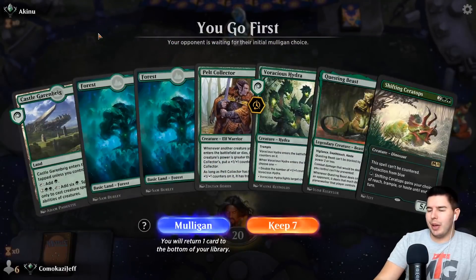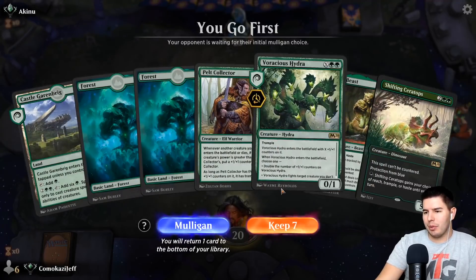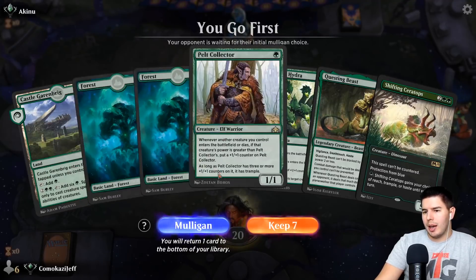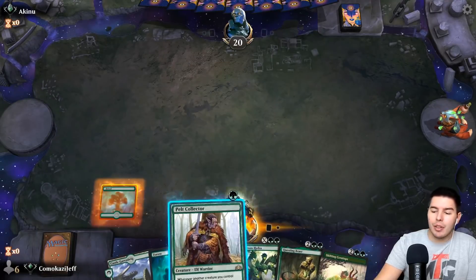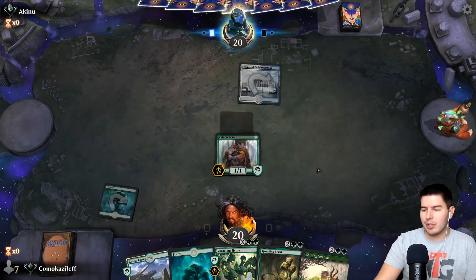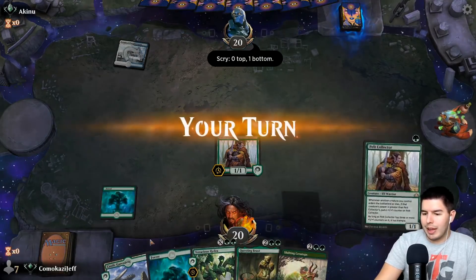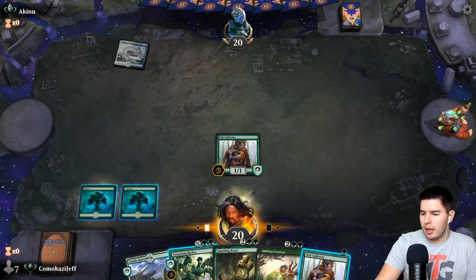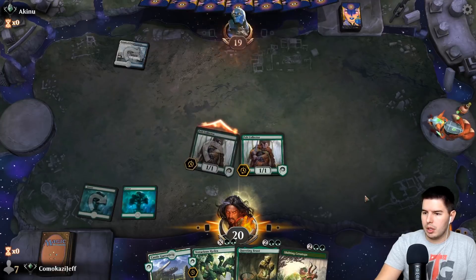Alright, up against Kinu, and I like this hand. We don't actually have a three drop — Voracious Hydra doesn't come out until three at the latest and then it's really not good. But we have the lands to get to some really good things. I'm hoping we have a lot of two and three drops in the deck — that's the majority of our deck — so we should run into it theoretically. And if not, we have the lands to get to other things. Pelt Collector, swing in, pass the turn — we're up against control.